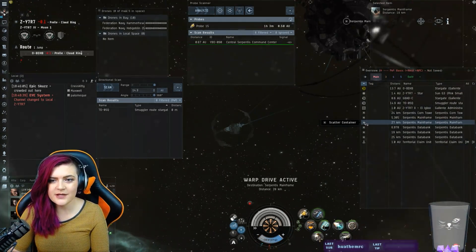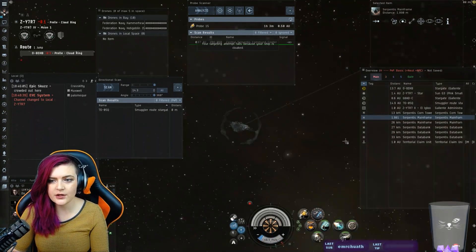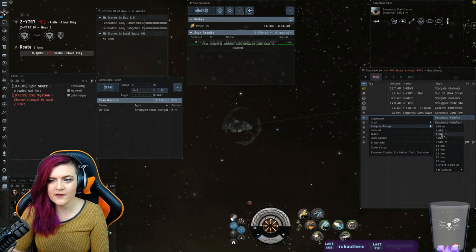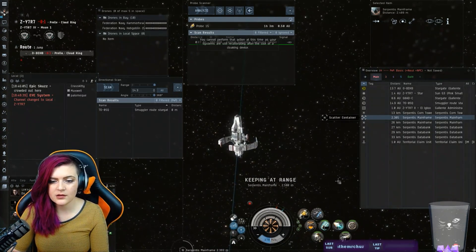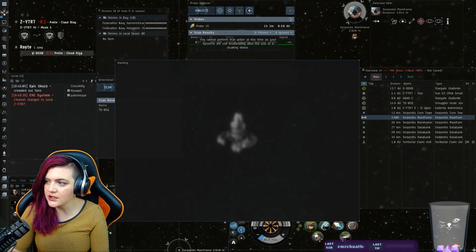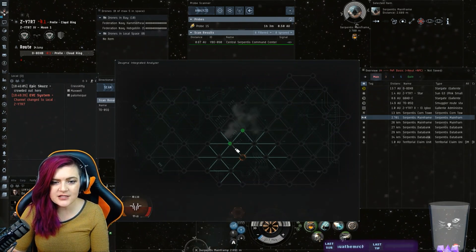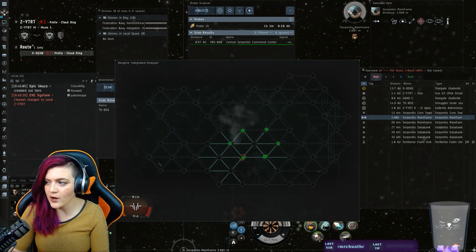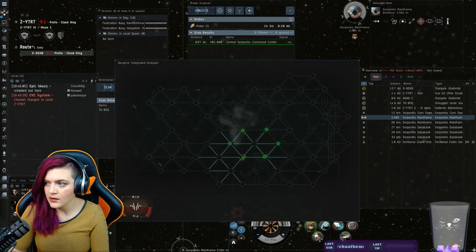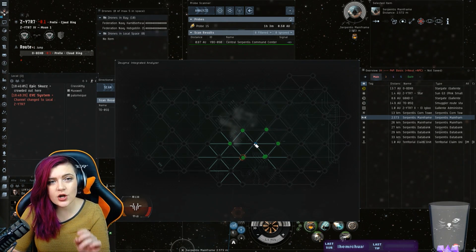All right, so this is how you do this. First things first, you decloak, you keep it at range 2500. You then target it, you then use your analyzer, and you're going to notice that if you look at this, there are spots that have six connected things with one in the center. Those blue spots are called safe spots — this is the Rule of Six, because there are six connecting things.